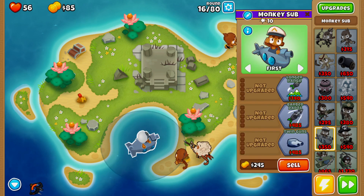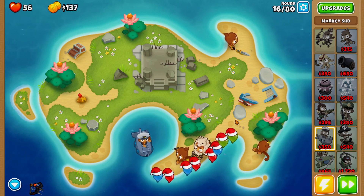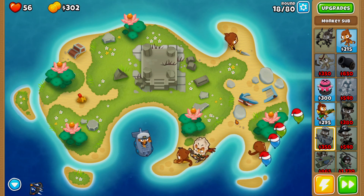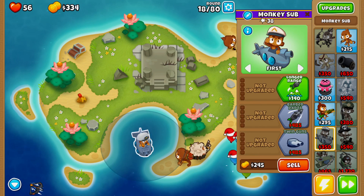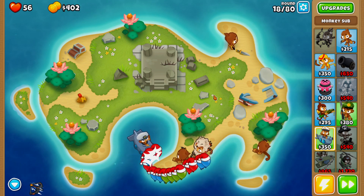Now that we have the monkey sub placed down, we're going to speed things back up and save up for twin guns. The twin guns on the monkey sub lends quite a bit of support and adds a lot of popping power — it's basically like having two monkey subs placed down. We should be able to afford our twin guns here in just a second.